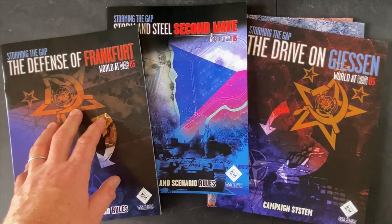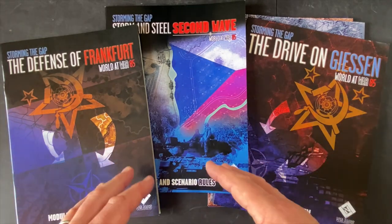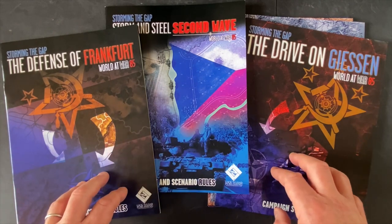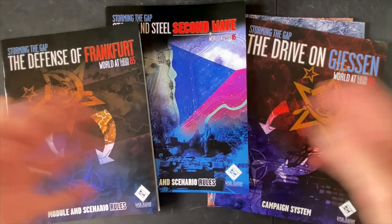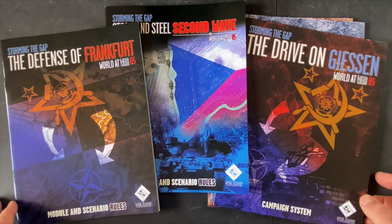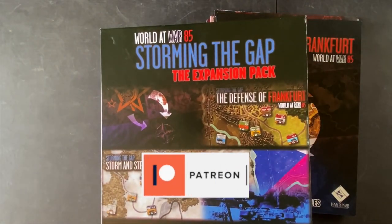So there we have it: Defense of Frankfurt for big scenarios, Storm and Steel Second Wave tied to the novel adding Czech units and more content, and Drive on Gießen for the campaign experience. All three expansions that were sold separately are packed into one big box. I'm curious if anyone has played the campaign game — let me know in the comments below. If you like this system, you get all three expansions with tons of extra counters, maps, and data cards to really flesh out your scenario generation options. Thanks for watching everybody, have a great day.